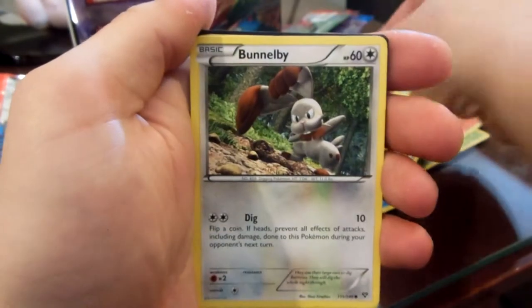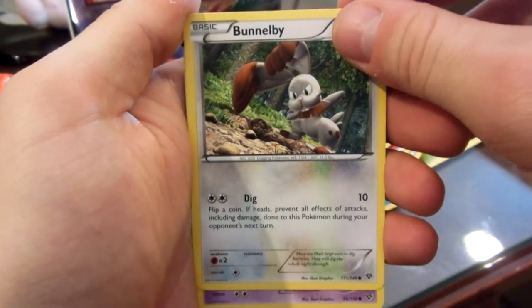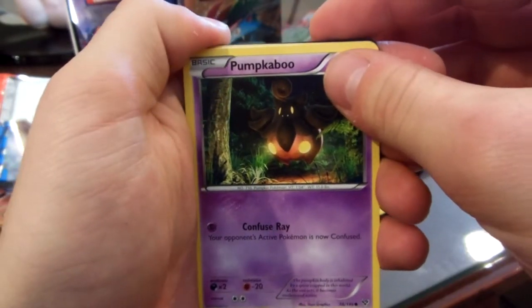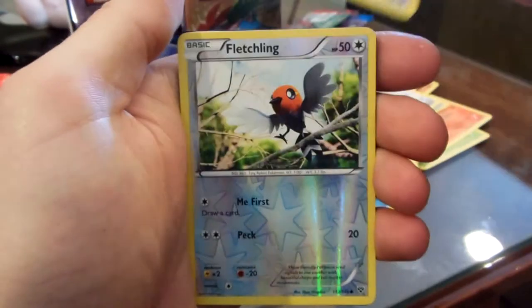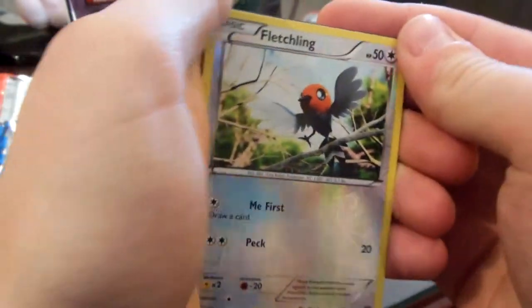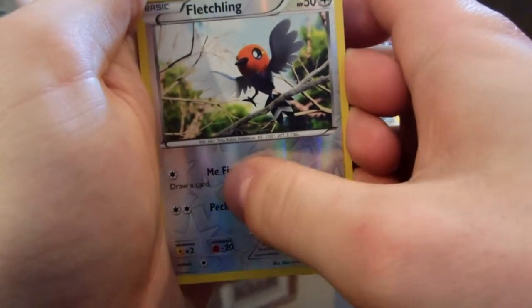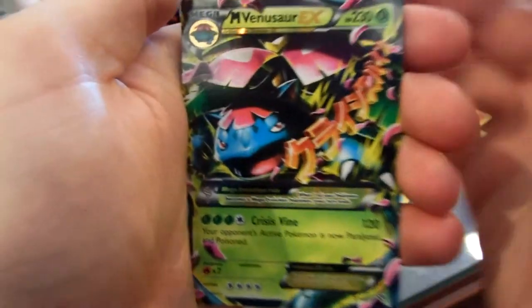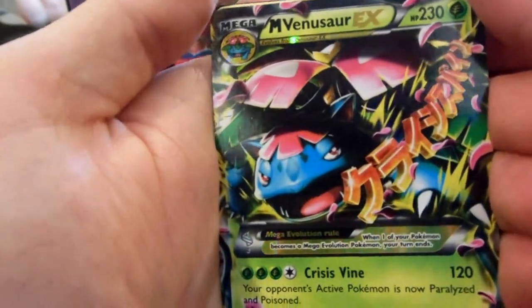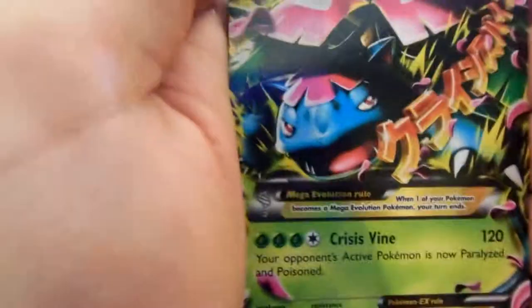Scatterbug. Doduo. Bunnelby. Oh, we got a good card — I could see it at the top. Pumpkaboo. Reverse Fletchling — similar to some other patterns with the star, a little different. And... Mega Venusaur EX! This is the Mega Evolution. I have not seen these yet, that's awesome.